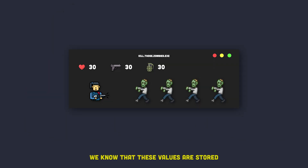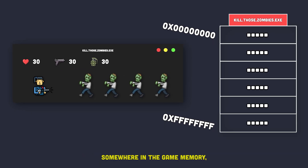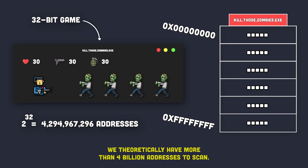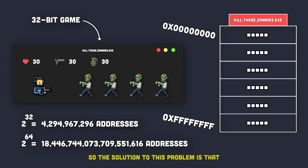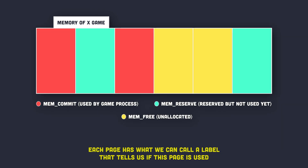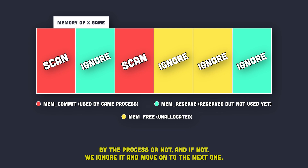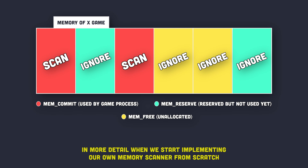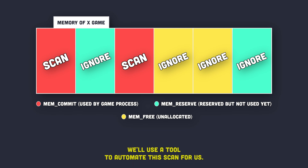So now, back in our game, we know that these values are stored somewhere in game memory but we do not know their exact addresses. In order to find the addresses of these values, we need to scan the whole game memory. But there's a problem — if we assume the architecture of this game is 32-bit, we theoretically have more than 4 billion addresses to scan, which is still feasible. But things get out of hand when we scan a 64-bit process memory. The solution is that we don't have to scan the whole memory, because the memory of any running process is divided into segments called pages. Each page has a label that tells us if this page is used by the process or not, and if not, we ignore it and move on to the next one. We'll go through memory structure in more detail in upcoming videos, but for now let's use a tool to automate the scan for us.